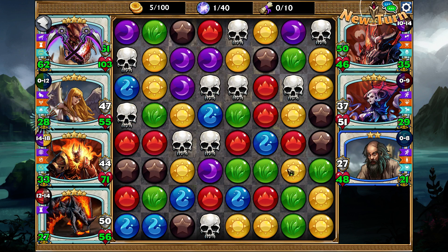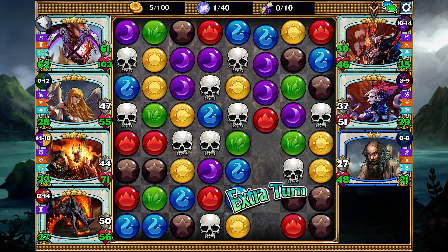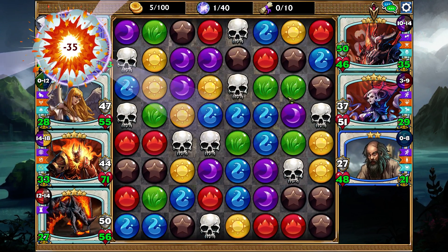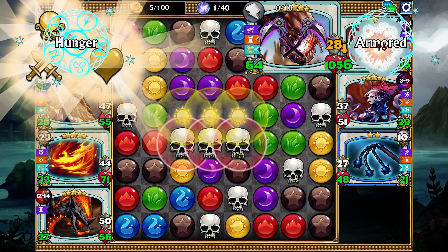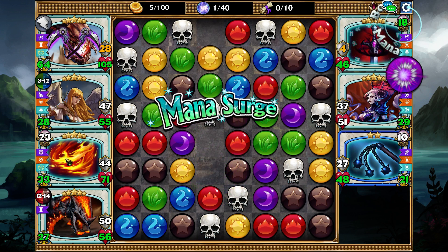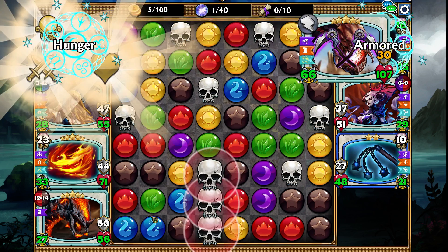Inferno King converts all browns into reds and all skulls into green, so we don't want to interrupt too many of those. One bad thing about this team is it's very powerful once it gets going, but at the start of a match you won't always get alignment for extra turns. Right now we could use Inferno King, but there's no position that gives an extra turn, so it would be a complete waste and probably give the AI a huge move. We just have to take skulls instead.